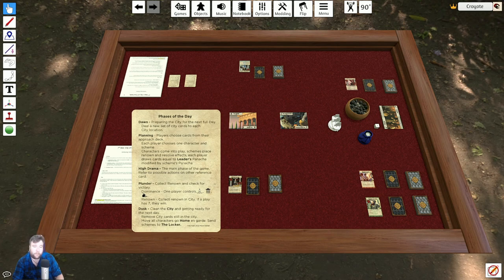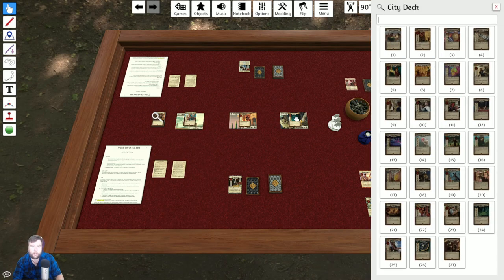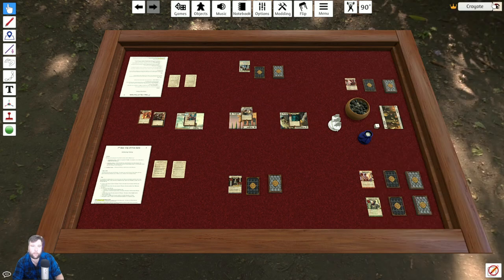Phase one: Dawn. We prepare the city for the next day. With our newly shuffled city deck, we place a card in each city location. The city deck is made of exactly 30 cards, all uniquely numbered. The city deck is made of characters, attachments, and events. This is the primary way we try to make sure the game is still representing what's happening in the story, which is player-influenced.